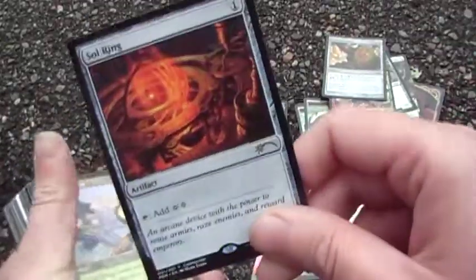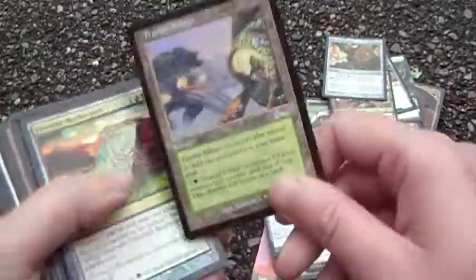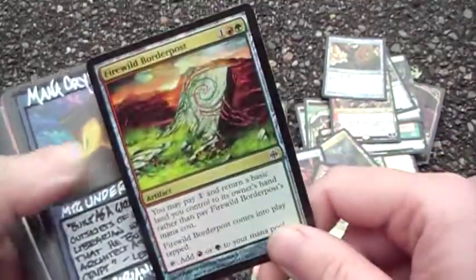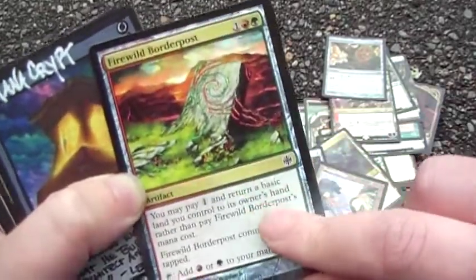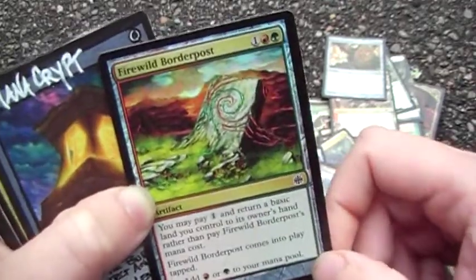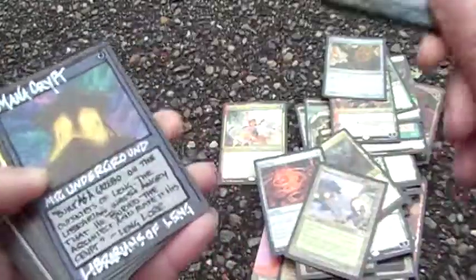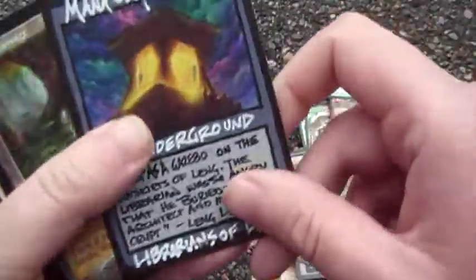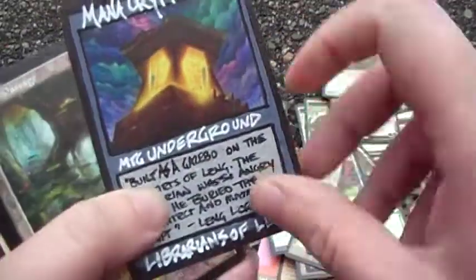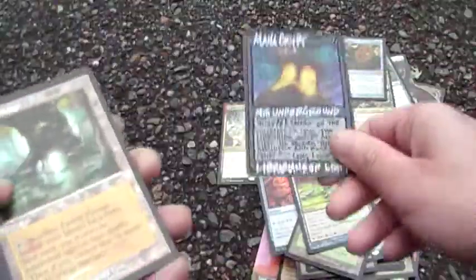Silverling — yes. Monkey Village — only mad lads play with the border post. Mana Crypt for fast mana. Another card altered by the Librarian of Lang.